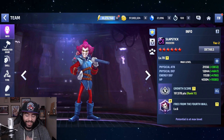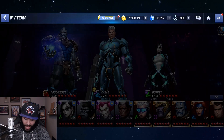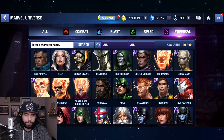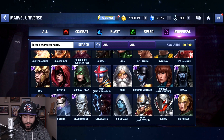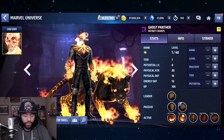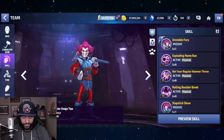He's universal and a physical attacking character. I pointed that out in a previous update overview video because there aren't really many good universal physical damage-dealing characters. You guys corrected me in the comments — Ghost Panther also deals physical damage and is a very good character. There may have been one other, but Ghost Panther was the big one. That said, Slapstick is still pretty unique for a lot of different reasons, so let's check him out.